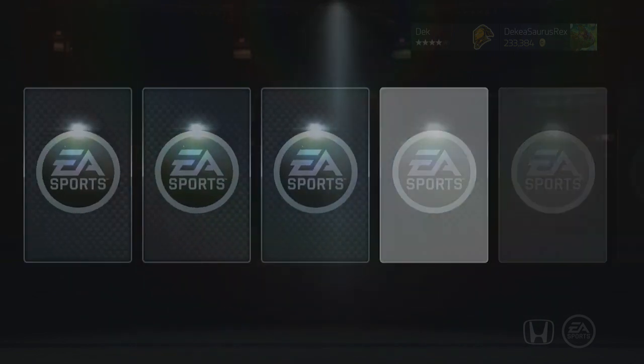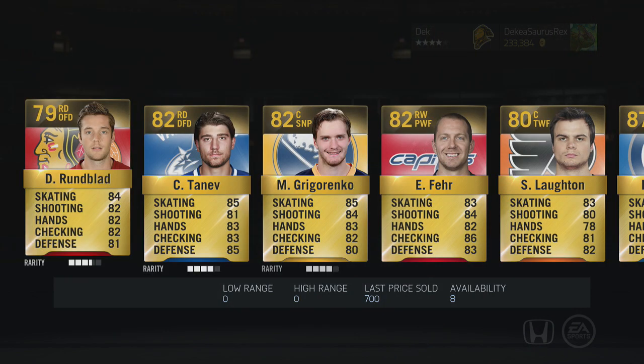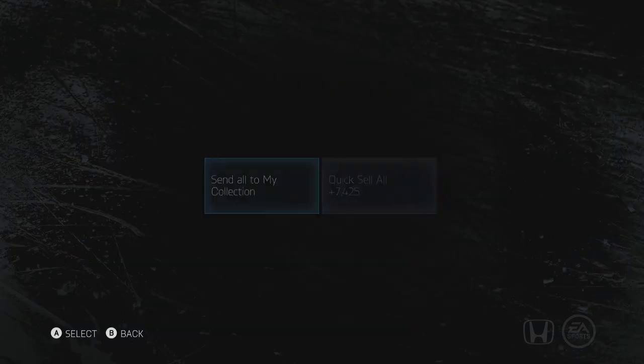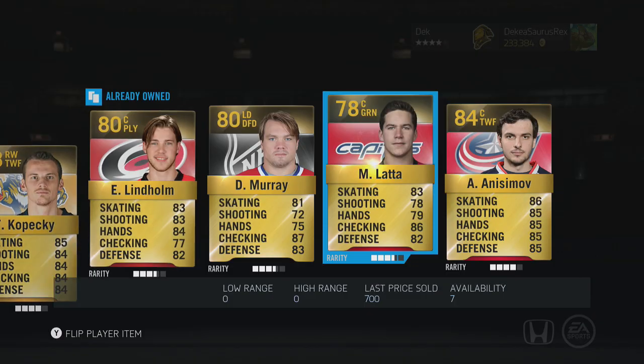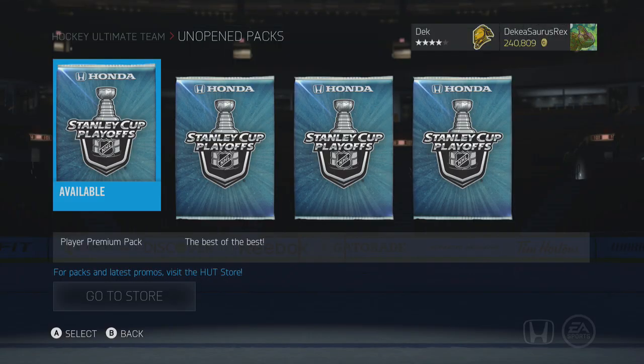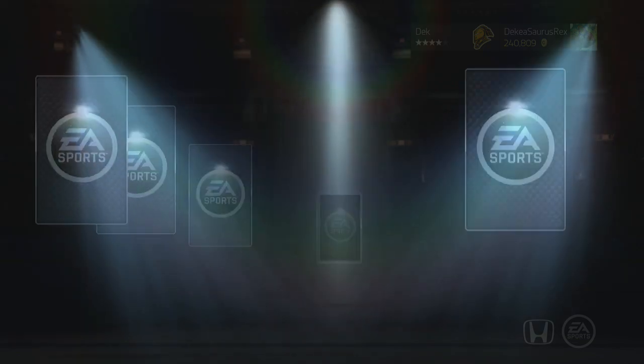So Rene and Carlson are around 65,000 coins together which is a little bit more than one pack, and we're opening like 15 or 16 so far — not the most impressive. Rene is an alright goalie in this game, he might only have one special card, but as just the base Rene he's alright at best. Let's finish the last four packs.